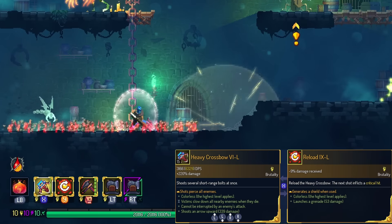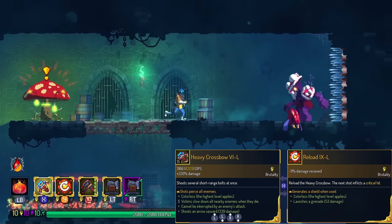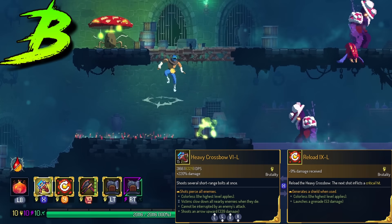Heavy Crossbow — the reload component actually has global shield. It's really snazzy when you can use this to block an enemy, but I wouldn't recommend doing that on purpose. However, B tier because it will probably save your life at some point.